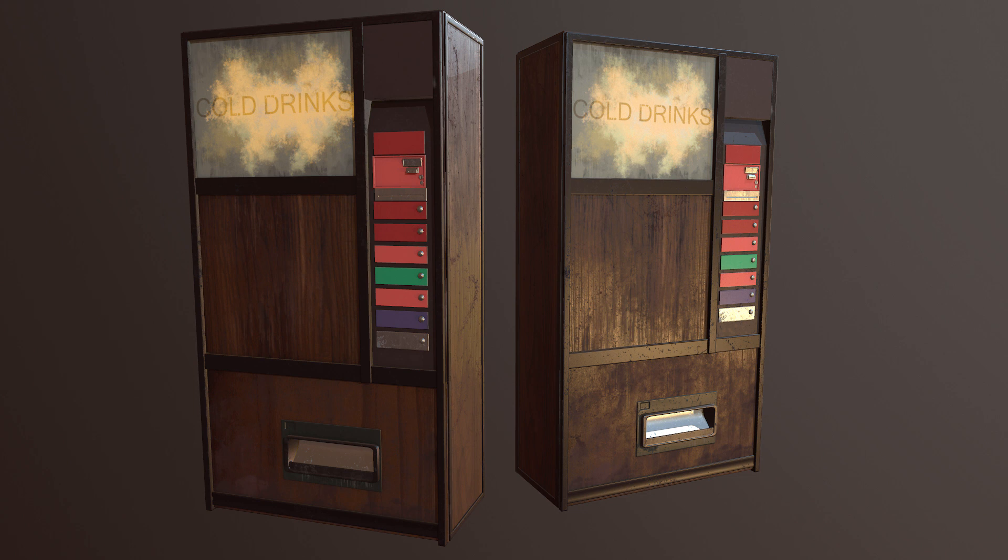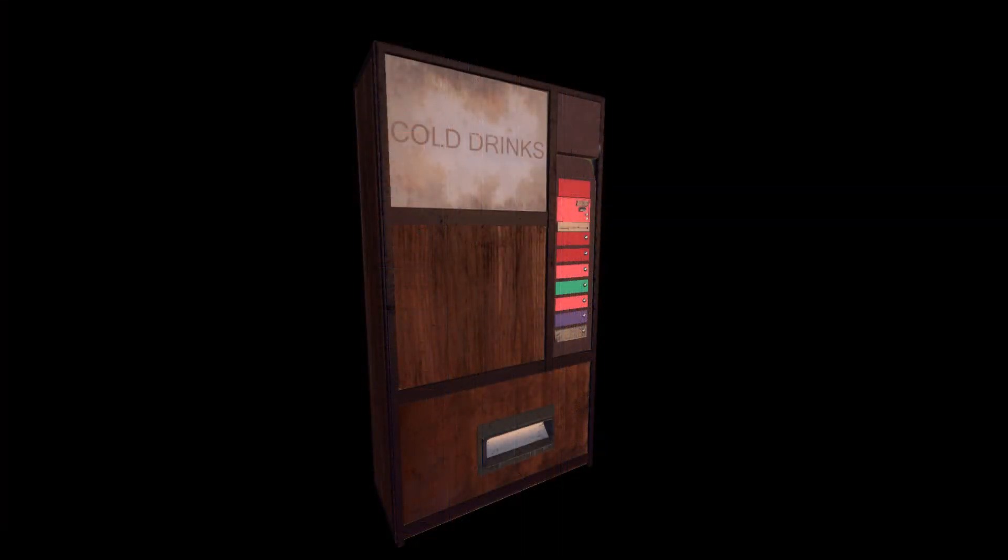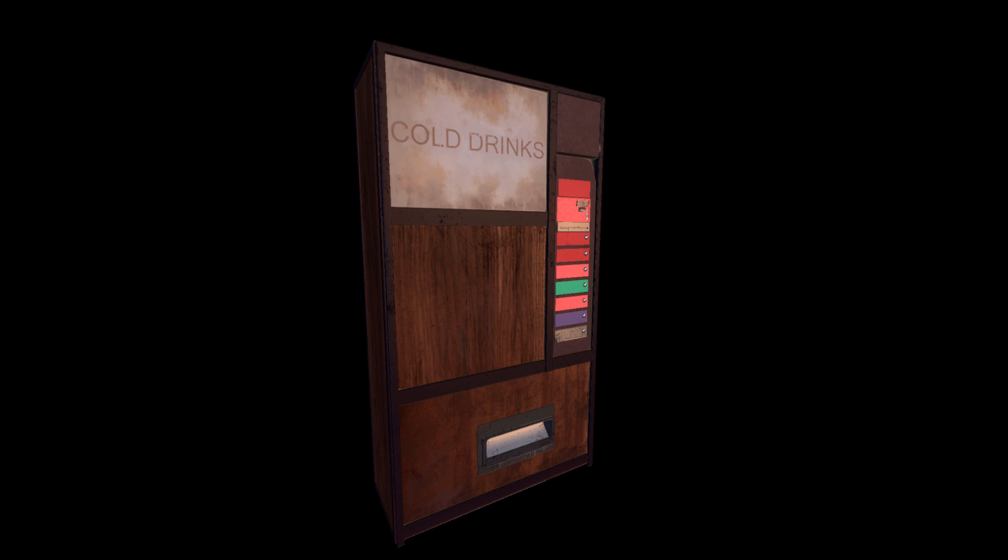With our remakes of the old beta vending machines from almost two years ago, it was time to add them again with a model-based remake of the iconic Cold Drinks machine, seen prevalently in early Half-Life 2 maps. We'll be sprinkling this prop throughout the game, and it'll be a nice reminder that even in the dystopian future of Half-Life 2, Cold Drinks are always available.